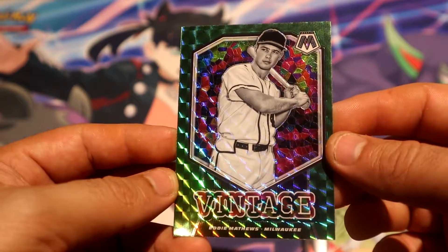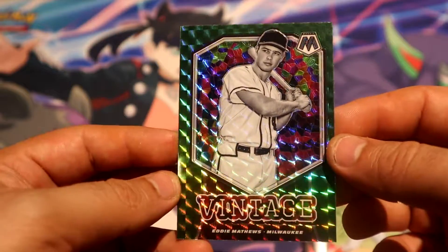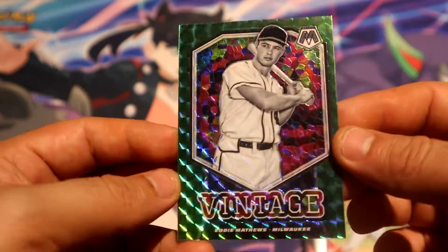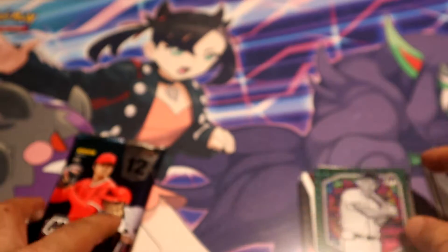And this one is green — Vintage Eddie Matthews for the Milwaukee Brewers. Vintage old-school player, green retail parallel.